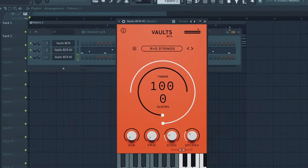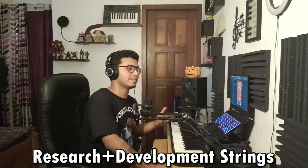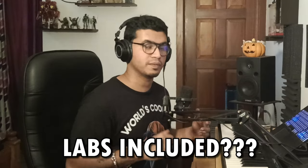Now that we have these two, we'll move on to the third Vault: the R&D Strings. Just like last time, I have no idea what R&D stands for — I thought it was research and development, but that doesn't really make any sense. This has got to be the fullest sounding strings I've ever heard from a free plugin, Labs included.